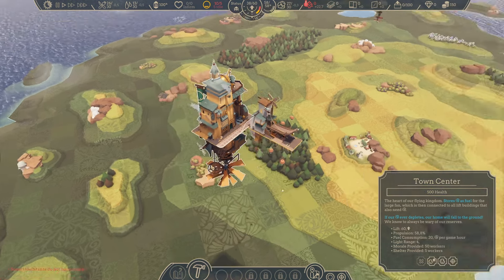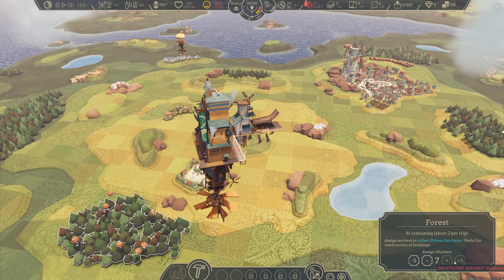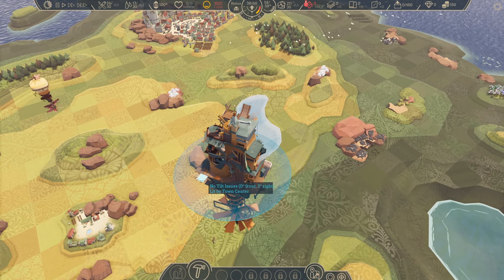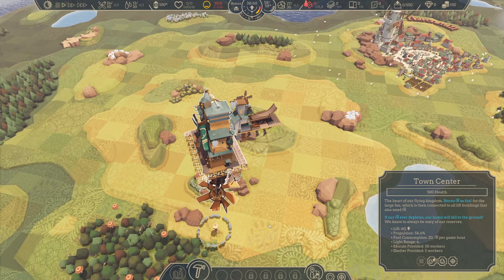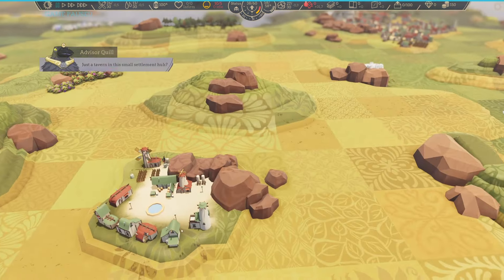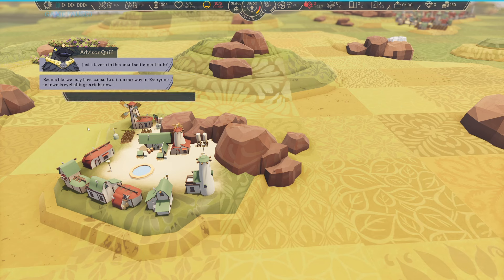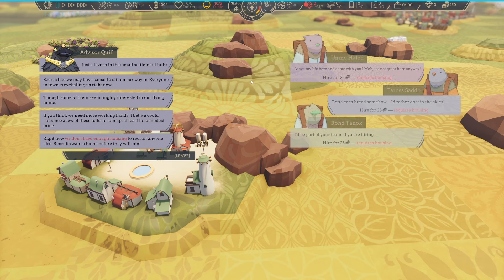That will be more fun. Or more frustrating, I don't know. Let's gather some wood because we need it for construction. Maybe I should be able to build some houses. Maybe we should stop flying — just stay here. There is some village down here, just a small settlement. Seems like we might have caused a stir on our way in. Everyone in town is eyeballing us right now, though some of them seem mighty interested in our flying home. If you think we need more working hands, I bet we could convince a few of these folks to join up, at least for a modest price.